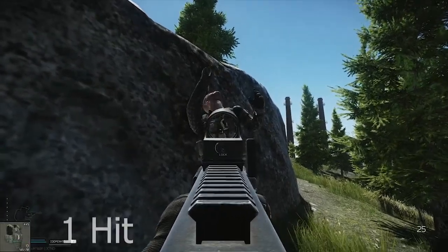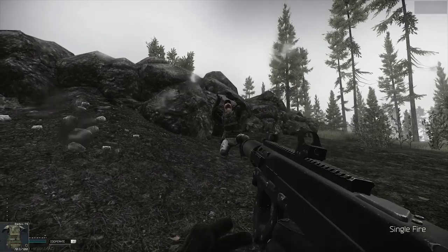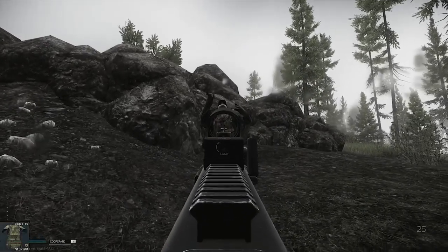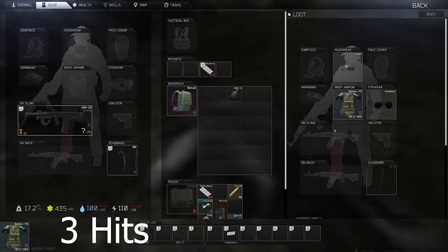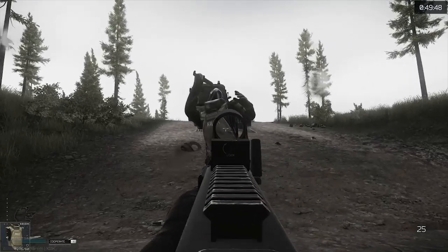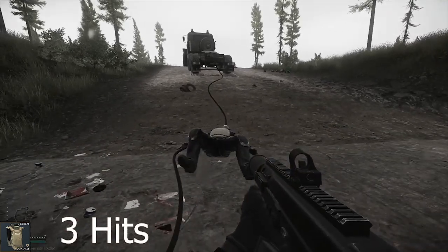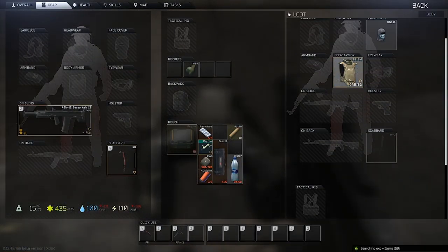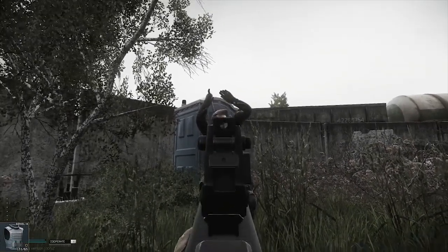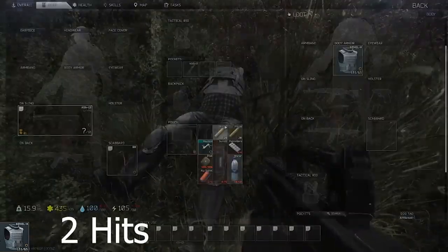Moving on to level 5 armor — this is the T5, a very expensive class 5 armor, and it can take three hits. This round is an extreme penetrator; it hits the thorax, wipes it out, then applies damage to the blacked thorax which kills you. It's just disgustingly filthy — this Gazelle just got shredded.